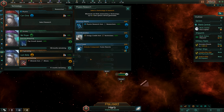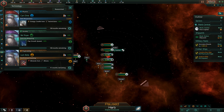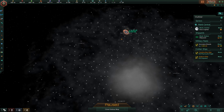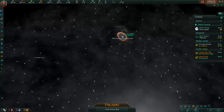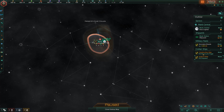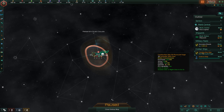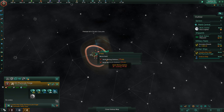Slightly more minerals, because we'll need that as well, and more energy credits from technicians. Let's take a look around — we are right here. We need to find some planets to colonize, hopefully a few in our general neighborhood.